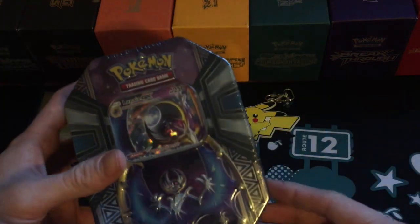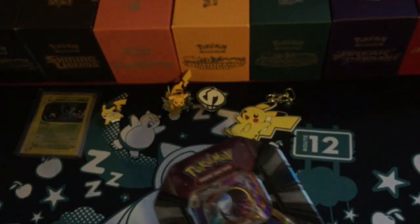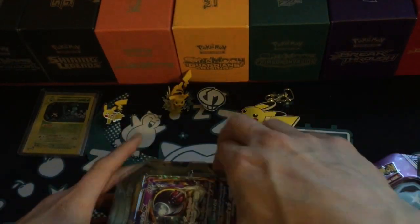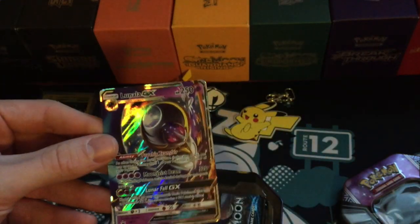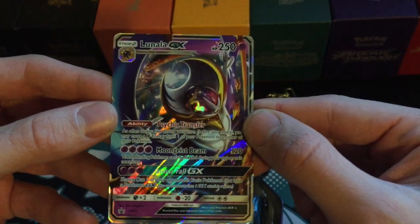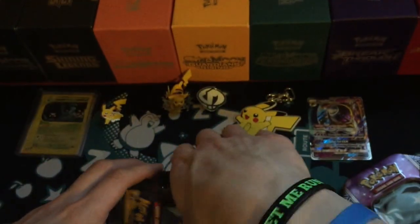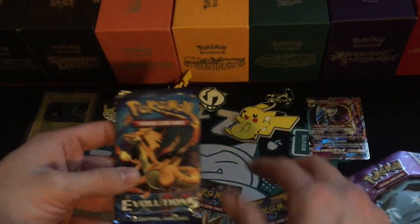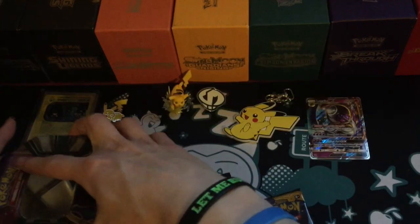Anyway, I'll move on to the Lunala GX Tin now. Grabbing more of those vintage cards has definitely been a bit of a passion of mine recently. So here is the Lunala GX Sun and Moon promo — a very nice looking card. It comes with four packs: a Fates Collide, two Sun and Moon, and an Evolutions. I'll go ahead and get this tin emptied.